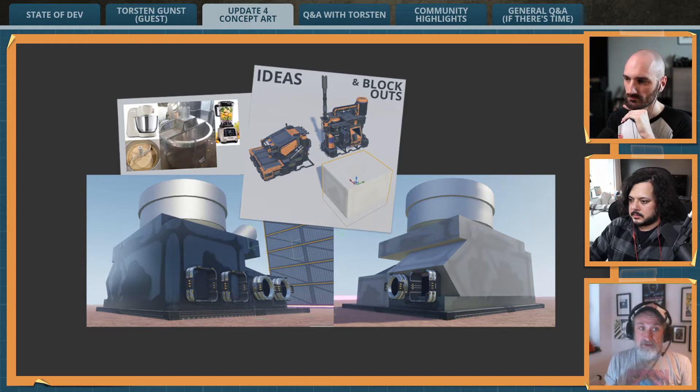We looked into existing mechanical stuff like giant blender tanks in factories, smaller home blenders for your kitchen, and all that. But at the same time we had to look into the size restrictions game design sets — two solid inputs, two fluid inputs, a fluid output, and a solid output — so that's already kind of a big building.